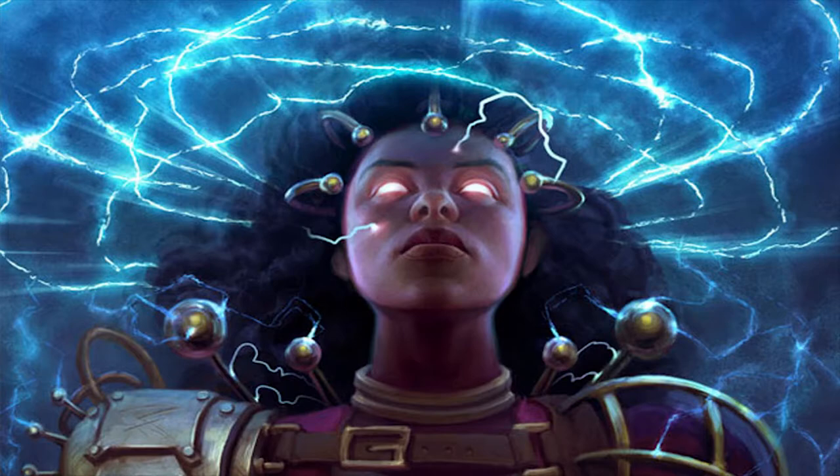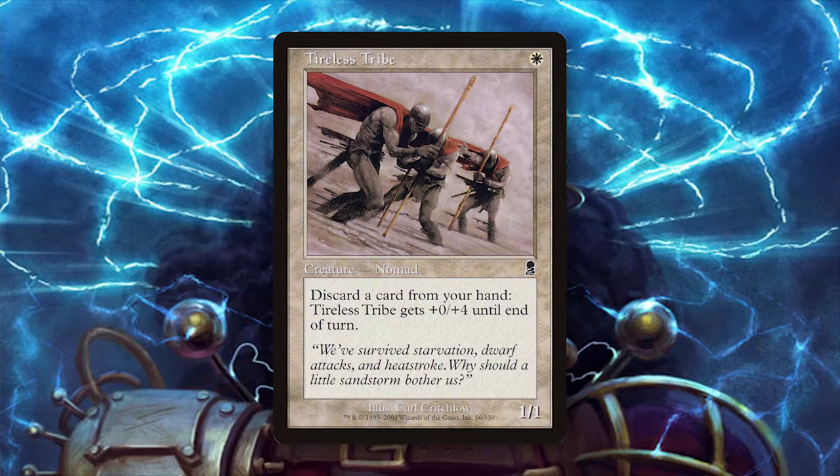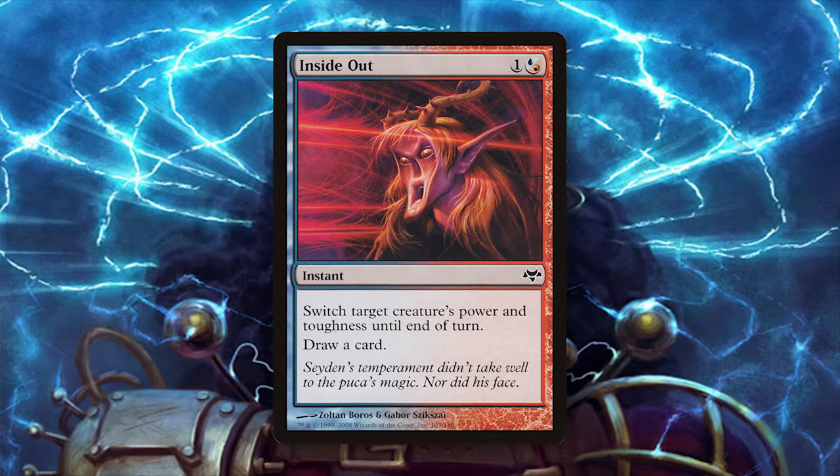This deck has one singular goal in mind, which is to do as much damage as possible using Tireless Tribe. A playset of the tribe gives you a 1/1 creature for one white that has a unique ability — by discarding a card from your hand, you can give it +0/+4. On the surface this looks pretty terrible, but when teamed with Inside Out, you can create a giant X/1 creature extremely quickly. The idea is to play Tireless Tribe on turn one, discard a ton of cards, and swing with your giant tribe after casting Inside Out, giving you a lethal swing.